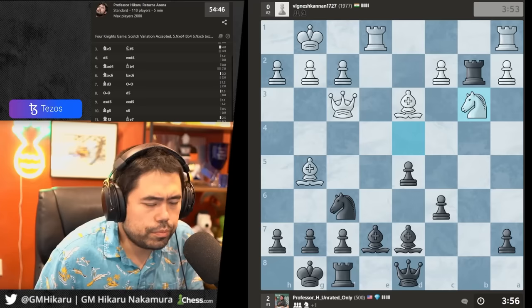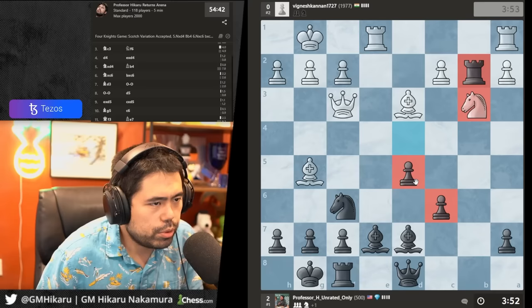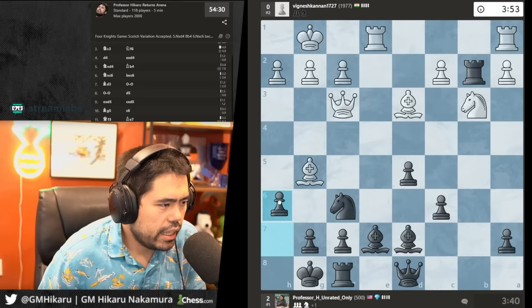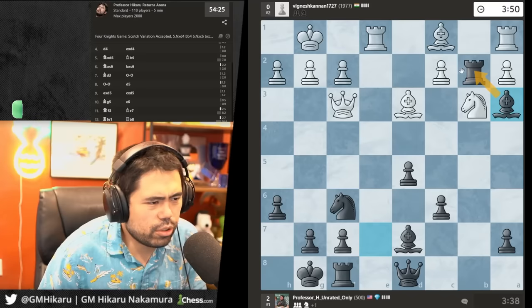He goes knight b3 to trap my rook on b2, which is actually a very good move potentially. I actually missed knight b3 — that's a great move by my opponent. I guess I'll just sack the rook then. I go here, sack the rook, but I have the two bishops. It's not great but it could be worse.